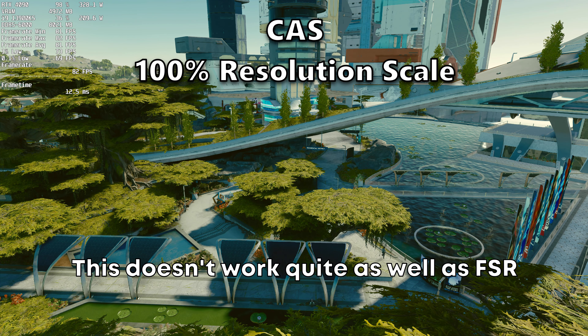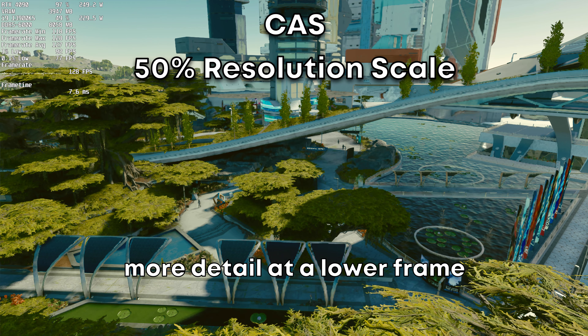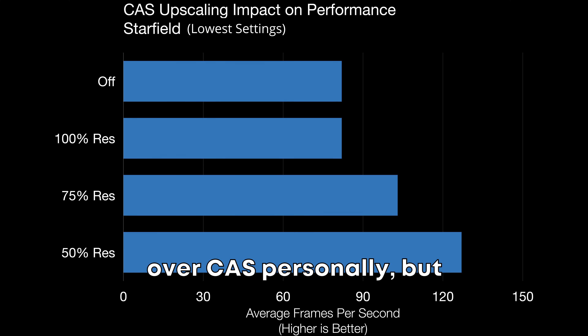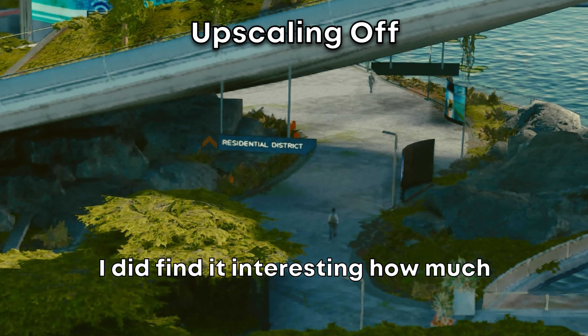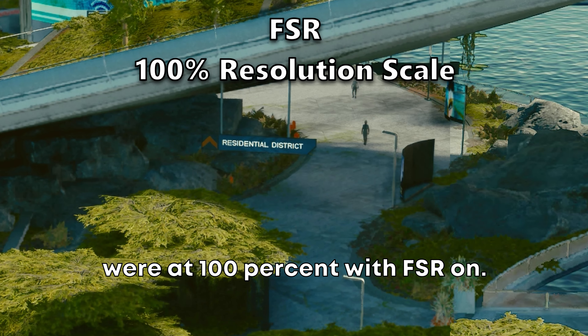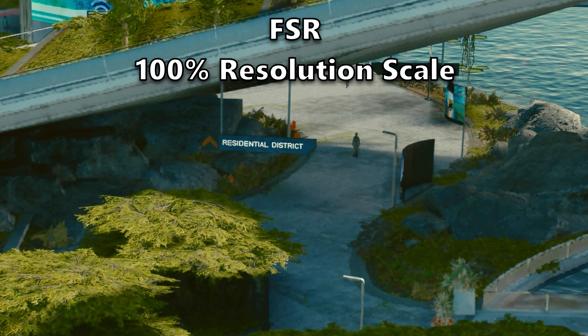CAS is another AMD upscaler called Contrast Adaptive Sharpening. This doesn't work quite as well as FSR and you seem to lose more detail at a lower resolution, so I would keep FSR over CAS personally, but it might work differently on AMD cards. I did find it interesting how much sharper the letters were at 100% with FSR on.